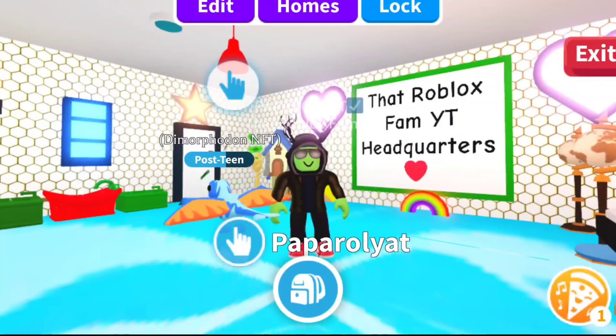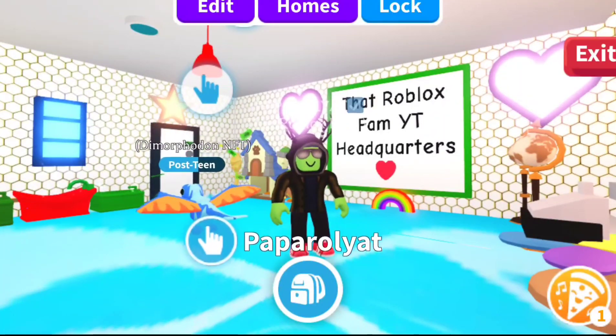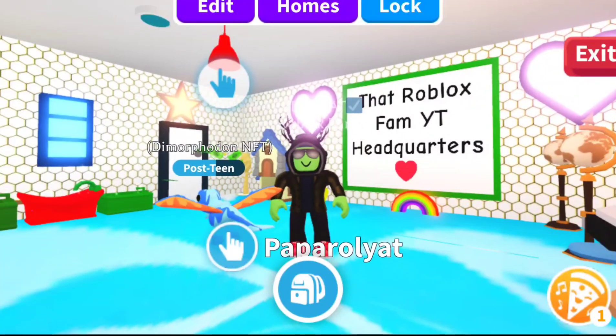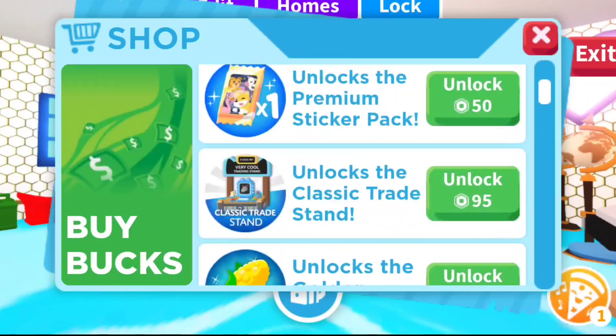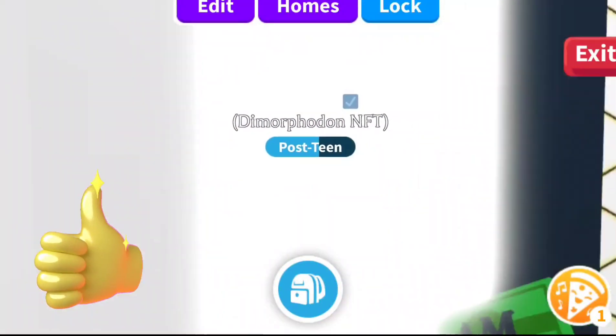Hi, I'm Paparoliad, this is ThatRobloxFam. We are going to do a little tour of the brand new Dino expandable house in AdoptMe. If you want to get one of these brand new Dino expandable houses, you can get it in the shop here and just click on it, or once you go into AdoptMe it will give you the chance on the side to get the house.